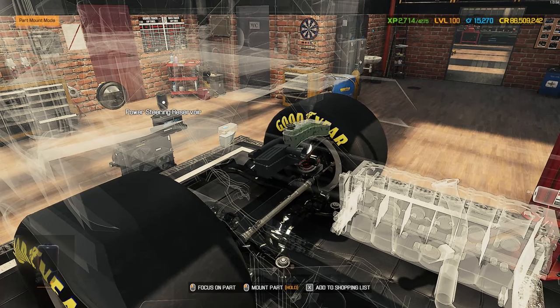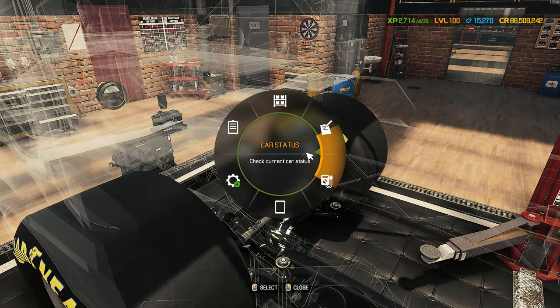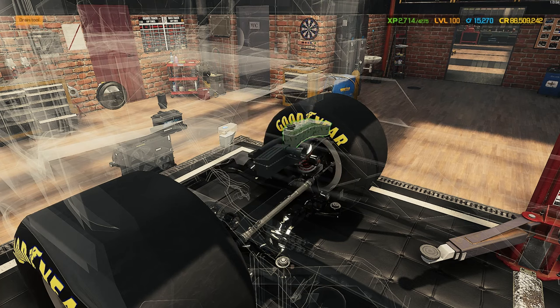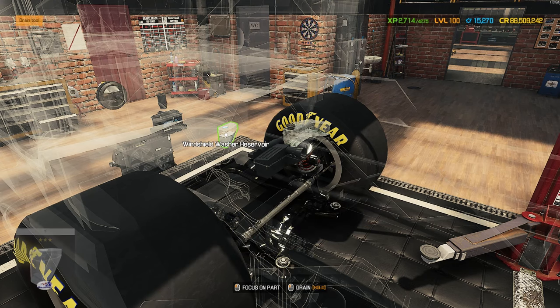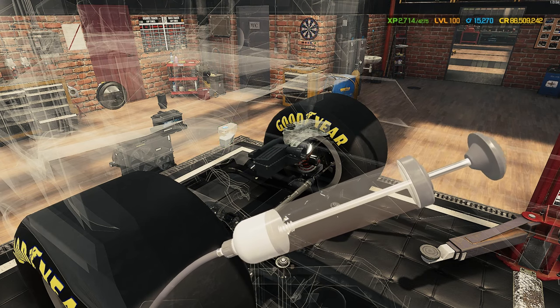Now I need to drain some liquids — brake servo, there we go. Go into normal mode, additional tools, drain tool, click and hold whichever container you want to drain and it will drain it all out. We're going to get the rest of this stripped down, and when we come back we'll sort out the bodywork for this beautiful race truck.